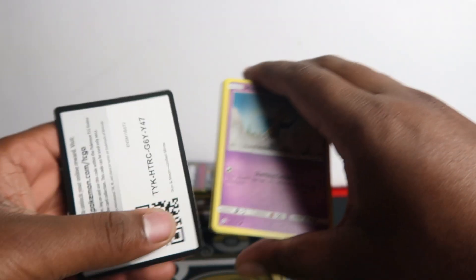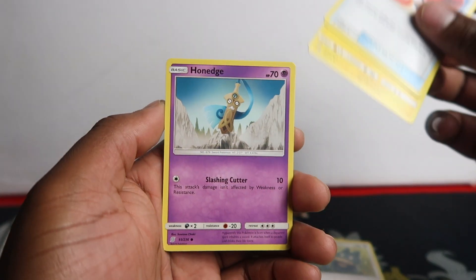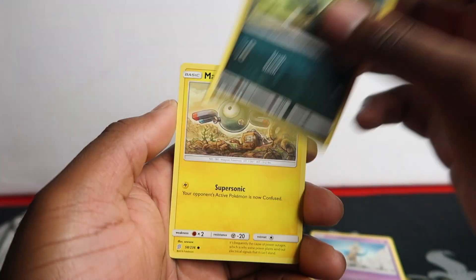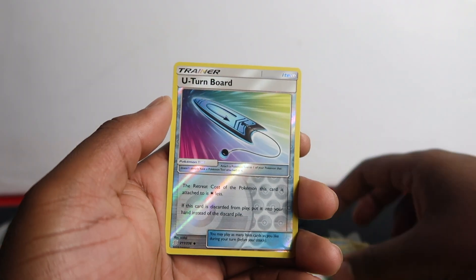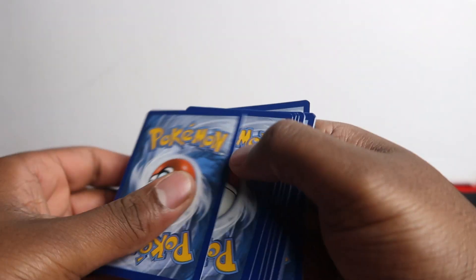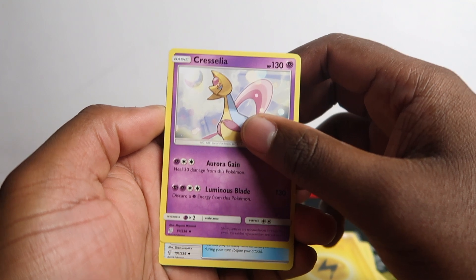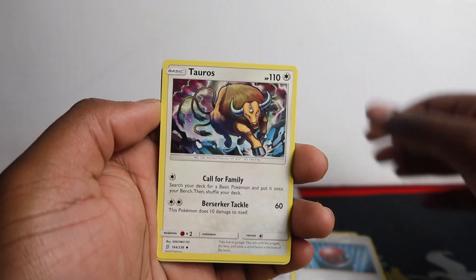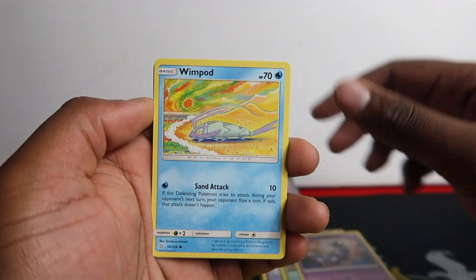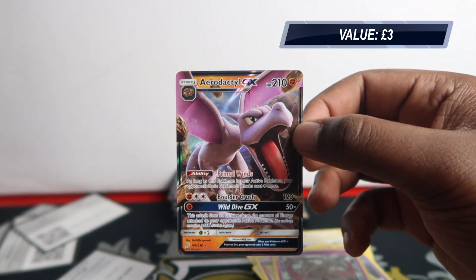Now we have Unified Minds. These came out of cardboard blisters possibly - I can't remember. The Crimson Invasion came out of the Kanto tins. We got: Nidorino, Magnemite, Slakoth, Exeggcute, Cherubi, Tauros, Swablu, Croagunk, Whirlipede, Slakoth again. Then Landorus, Double Blade, and we got an Aerodactyl GX! So that's decent - we got at least one hit.